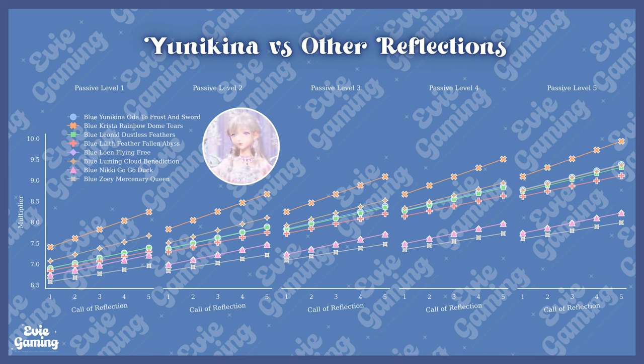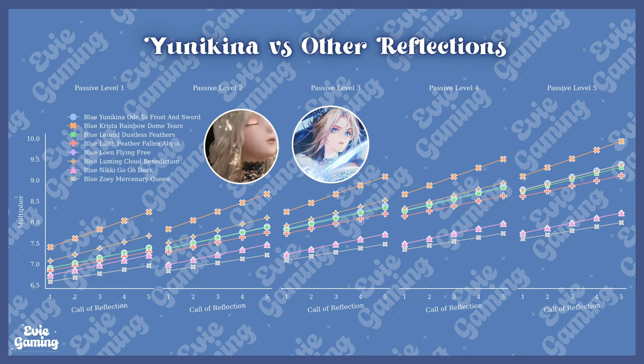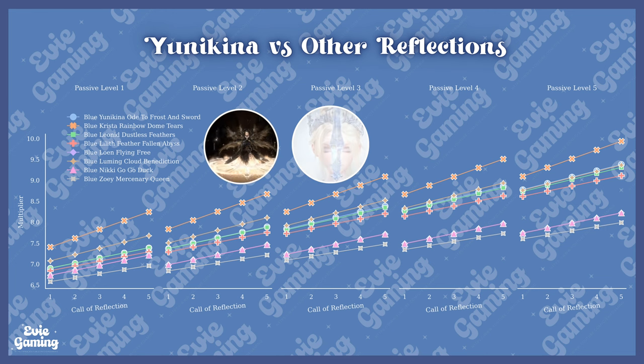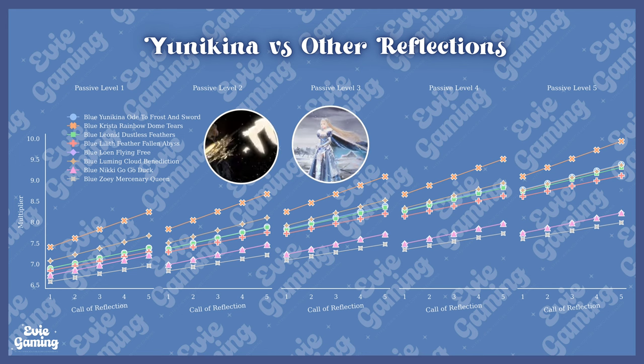The orange line, as usual, is Krista — she's really strong, as you can easily tell from this graph. Then Lu Ming Cloud Benediction — it's the regular decent type of reflections, like Lilith and Loan from Sea of Fantasy. These are great to use in the game now. Under Lu Ming Cloud Benediction, the green line, Leonid's Dustless Feathers, is overlapping with Unikina Ode to Frost and Sword. They're basically the same as they share the same color of reflection skill; the slight differences come from the different passives each of them has. However, the differences are very subtle, and if you've already leveled up the passives for one of them, it's not worth the hassle to change to the other one.